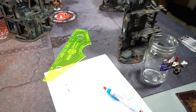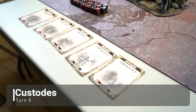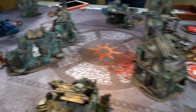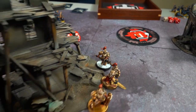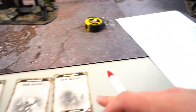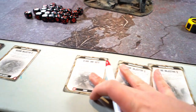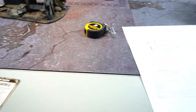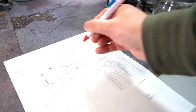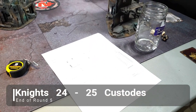Custodians turn five - running out of models. I have Secure Three, Five, Two, Four, and Blood and Guts. Valoris came out, took three wounds in overwatch and failed his charge. The spear guy could only reach one model and did nothing. Held just one objective at start of turn for one eternal war. Scored Secure Two for one maelstrom. Total two points. Score: 25 to 24 for Custodians. I should have charged Valoris to get Blood and Guts - brain fart.